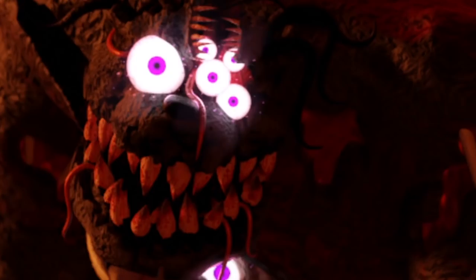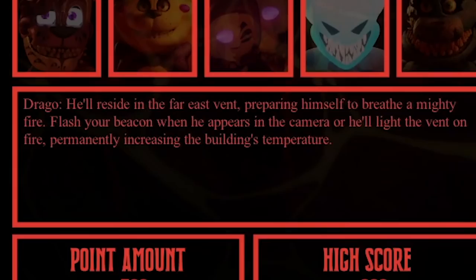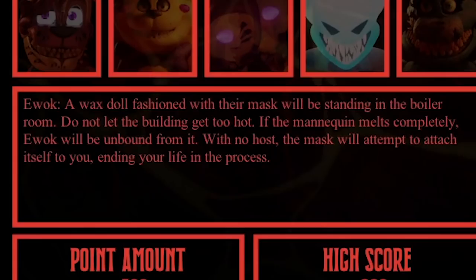Nightmare Comet: he has appeared in your basement on a random camera. Use your camera beacon to weaken him, causing him to return to his normal form. Oh my god, it's a double whammy! Look at this freaking monster. This monster resides in the basement, slowly building himself up. Camera B9 — direct your external power to the floodlights, blue battery icon, to delay this process. Drago: he'll reside in the far east vent, preparing himself to breathe mighty fire. Flash your beacon when he appears on camera or he'll light the vent on fire, permanently increasing the building's temperature.